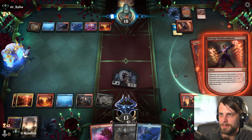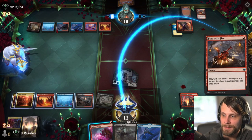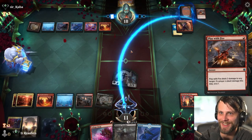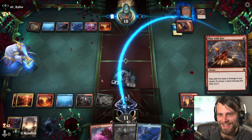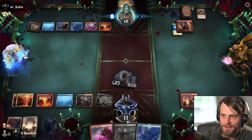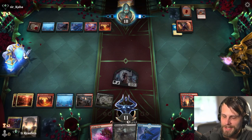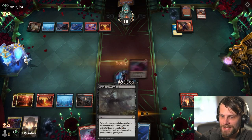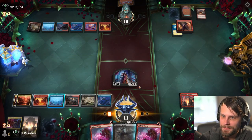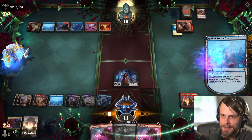What did they exile? Negate. Well, that could have been substantially worse, so I will take that. So we do have Hall of the Storm Giants. This is really interesting, because in a weird way there's a world where we don't die and instead we win. Not super likely, but it's a potential option.